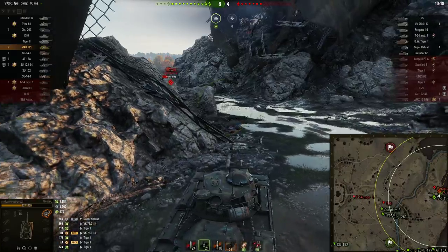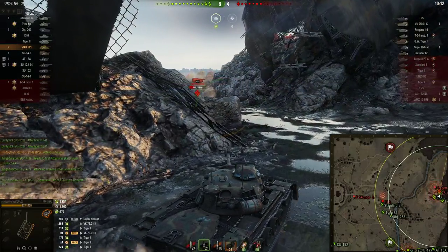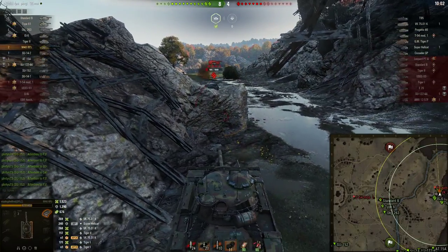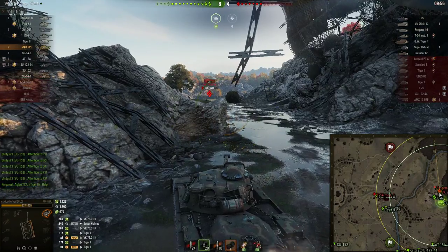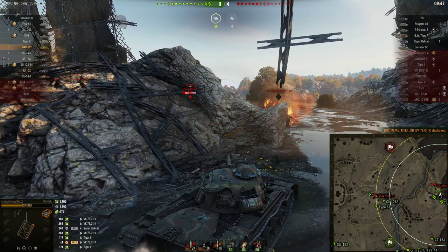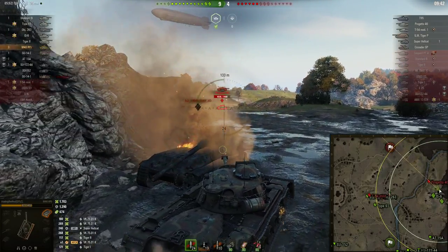T95 is spotted in the center — we don't have to worry about the T95. Still gotta worry about the two artillery. Tiger 2 is trying something. I backed off because I wasn't sure if this guy wanted to come around, but I just came around the corner and shot him in the lower plate. Now I'm going to take him out — either get all the way around his side or get the lower plate. The guy I was loading gold for is dead, so we're going right back to standard rounds because I like making money.